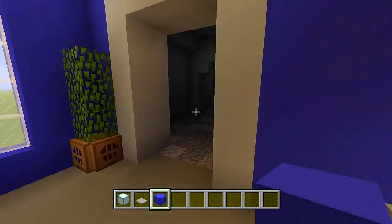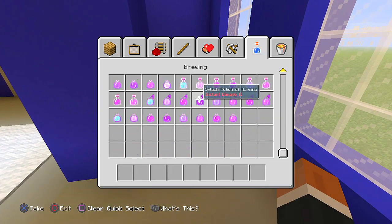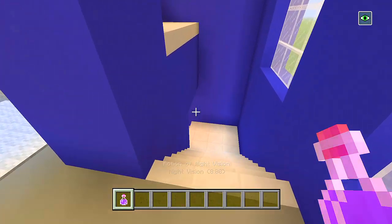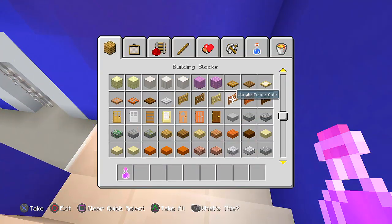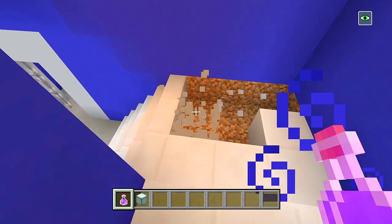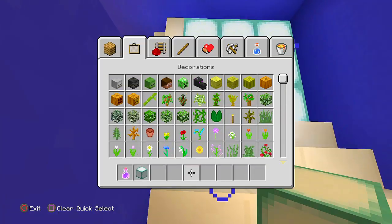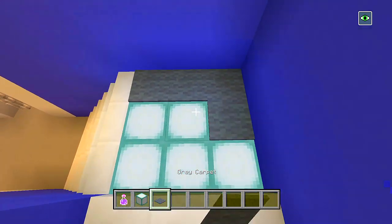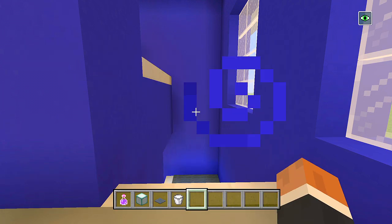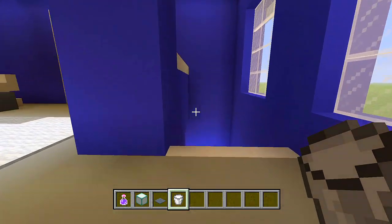Now we'll head on into the garage area — we'll leave the garage area last since we have the police SUV in there. Maybe we could add a little bit of light down the staircase. I'll actually delete all of these, fill this in with sea lanterns, and cover it up with gray carpet. Let me get rid of my potion now to see how bright that actually made it. I think that's pretty good — it's pretty evened out.